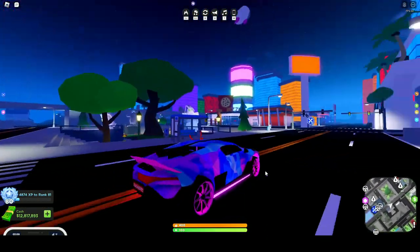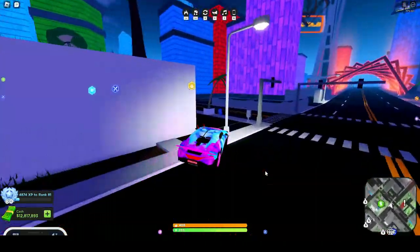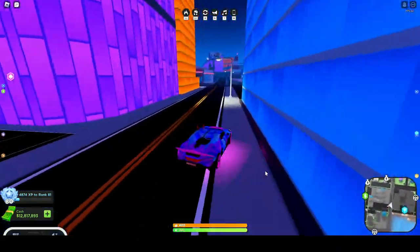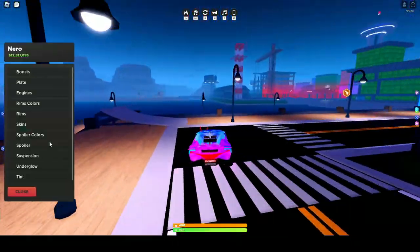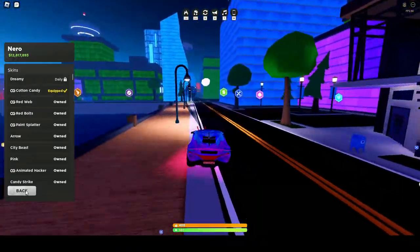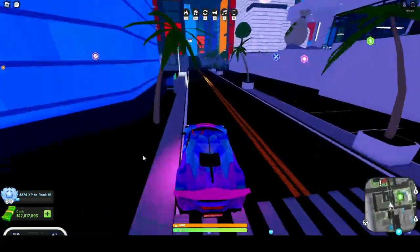Alrighty, next is the Competitor, which is the Nero. So this is based on the Bugatti Devo. And it is faster than the Fiori — has the same top speed, but better acceleration. And it's a really, really good car. By the way, I always get asked what skin I have, so I have the Cotton Candy skin.